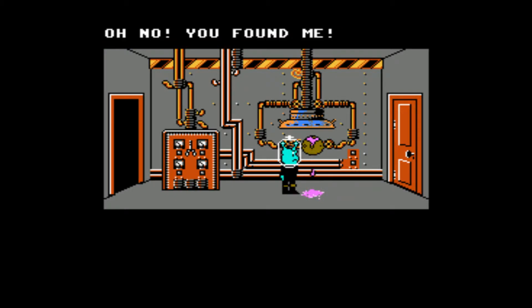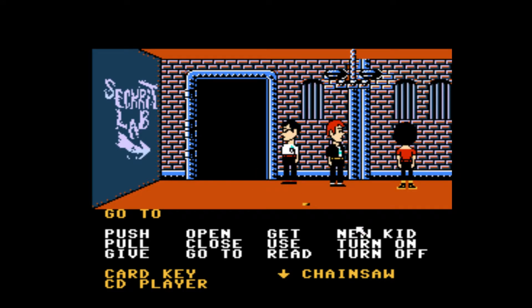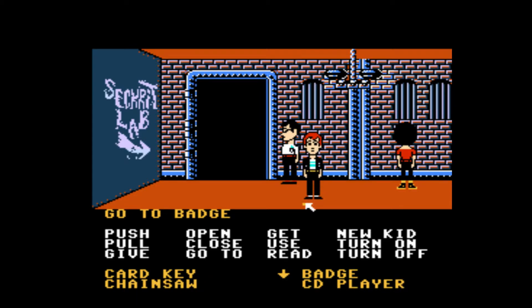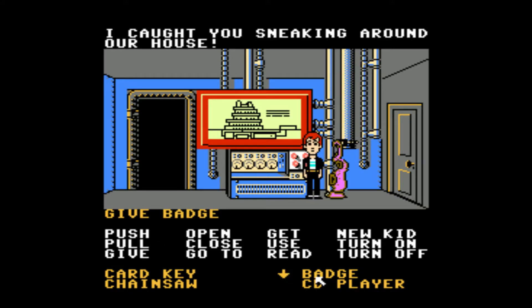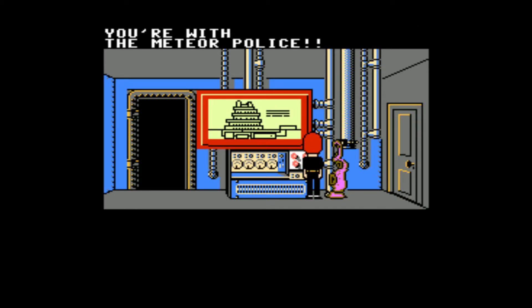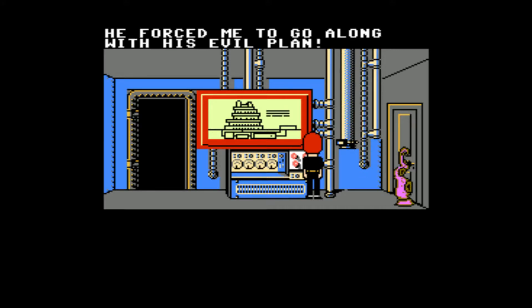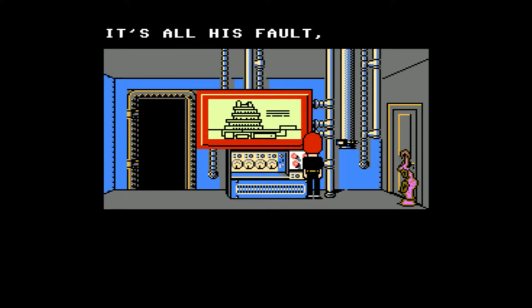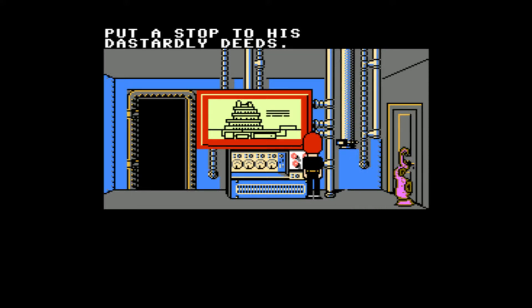Oh no, you found me! You're coming with me, crater head! I don't think it's just a space jail. New kid — you need to get that badge he dropped, because if not you can't get past the purple tentacle. Give badge to the officer. You're with the meteor police? Dr. Fred made me do it — he forced me to go along with his evil plan. It's all his fault! I'm innocent! He's right in there — arrest him! Put a stop to his dastardly deeds!